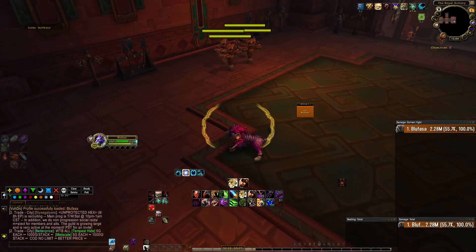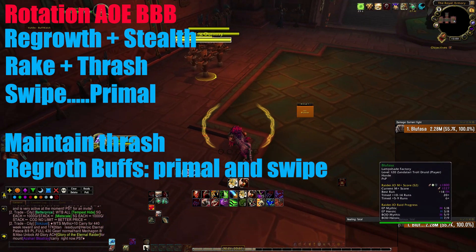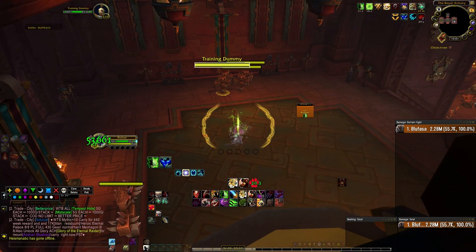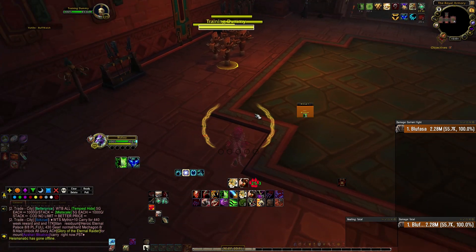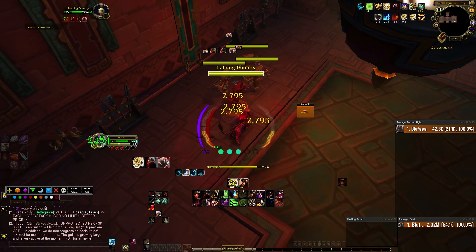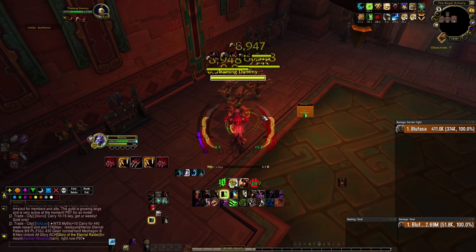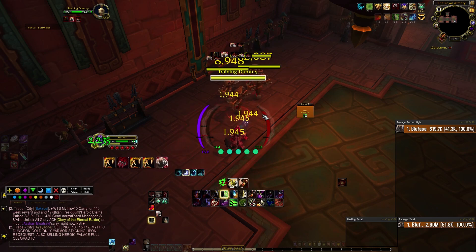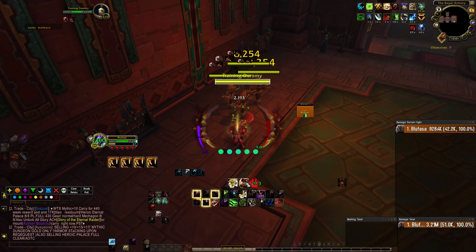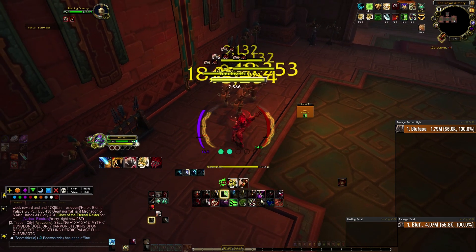Now we're going to jump into the rotation. We're going to start with the Big Bite build and the AoE rotation. Any time we're jumping into a mob fight, we always want to Regrowth and Stealth. Then we initiate with a Tiger's Fury, a Rake, and then a Thrash. Then we Swipe until we can Primal Wrath. It's very simple — we're keeping up our Thrash, Regrowth-ing into Primal Wrath, and trying to get that with a Rake.